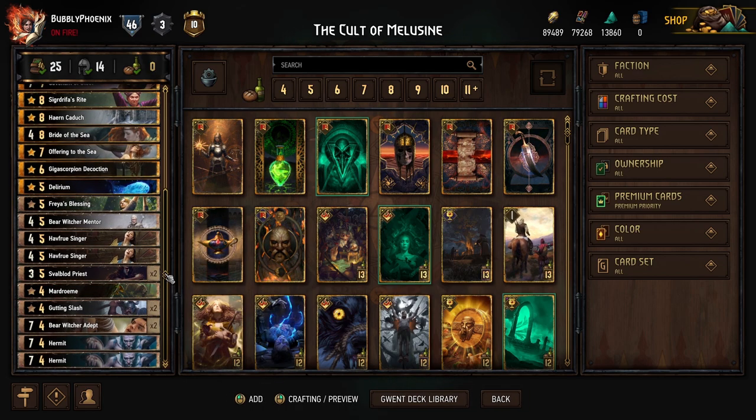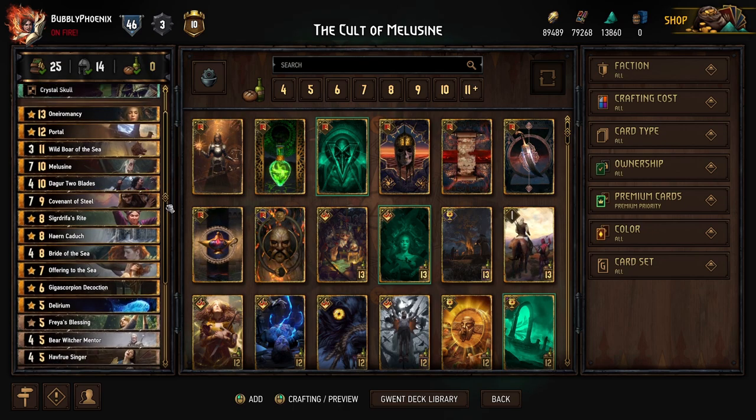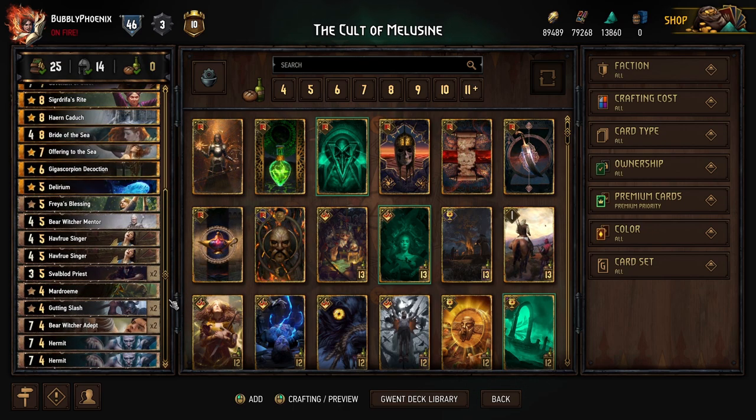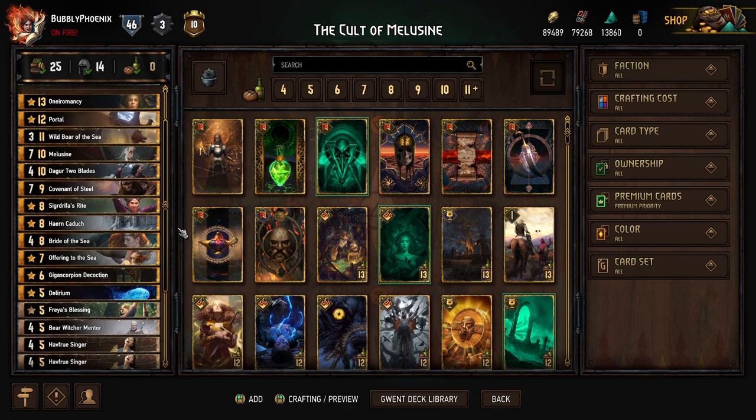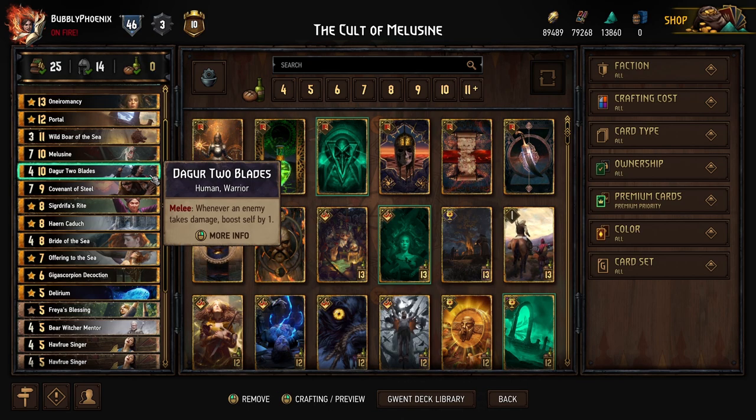You're going to see three games with this deck. One is a really fun meme deck from the opponent. The first and third games show how fun this deck can be — it's not a meta deck, it's a fun deck. Weaknesses: it has no tall removal, so consider replacing Wild Boar with Heatwave if you want, or More'Quarg which synergizes extremely well with Dagger.